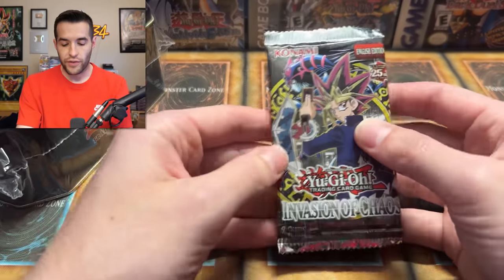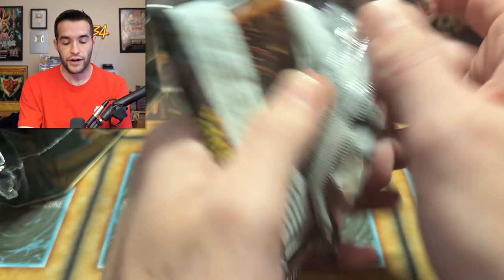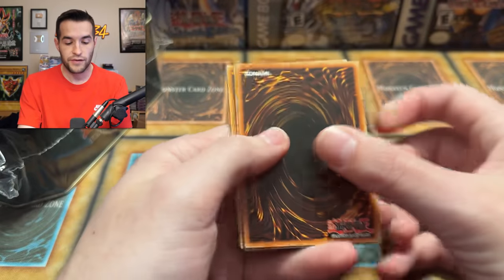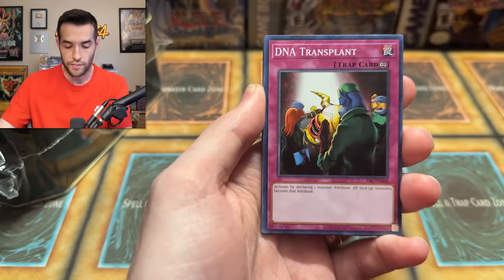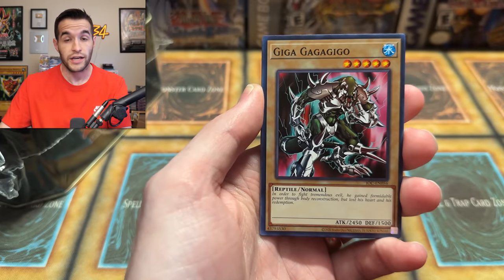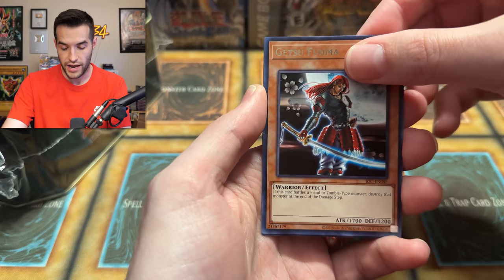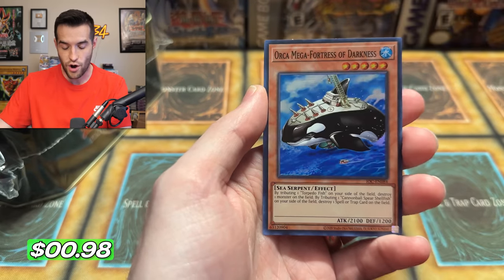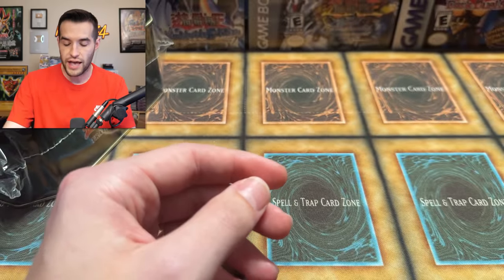Let's get into the opening. Let's start with an Invasion of Chaos reprint — we have an Invasion of Chaos Unlimited original in there. Let's try a reprint pack, 25th anniversary. We have Chaos End, Chaos Greed, DNA Transplant, Gaga Geeko, Spirit of the Pot of Greed, Molten Zombie, Getsu Fuma, and a Super Rare Orca Mega Fortress of Darkness. Not bad — there's no whale in the name, but you'd think there would be.